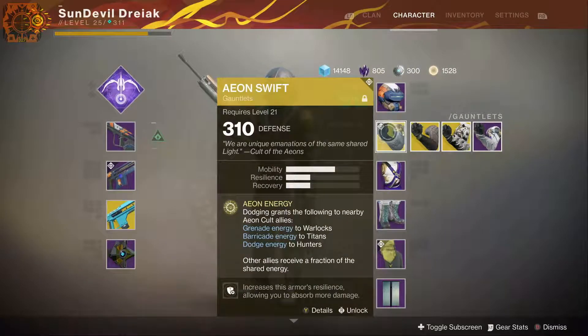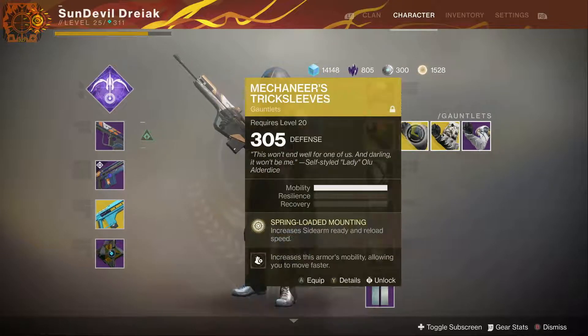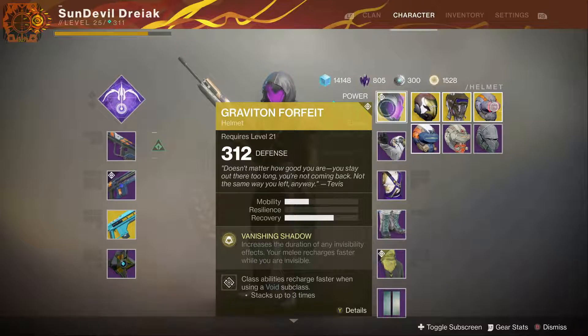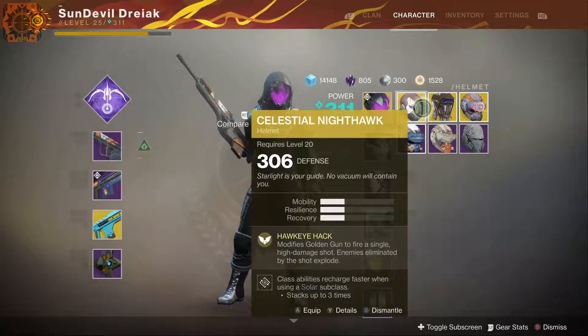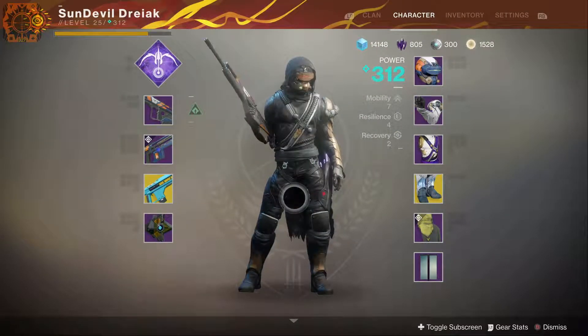These gauntlets have a perk where nearby Aeon cult allies receive a fraction of shared energy. I'm not exactly sure what that means — I haven't looked into it yet. I don't know if they need to be wearing Aeon armor or if it's just the people in your fireteam, which would make the most sense. I also got the Graviton Forfeit helmet — increases duration of any invisibility effects, and melee abilities charge faster when you are invisible. Pretty cool, definitely a nifty thing. But for my standard PvP loadout I still run Orpheus Rig.